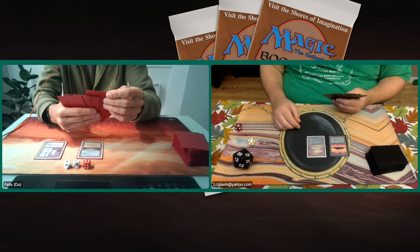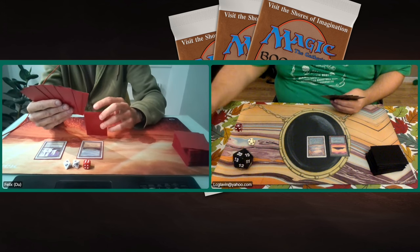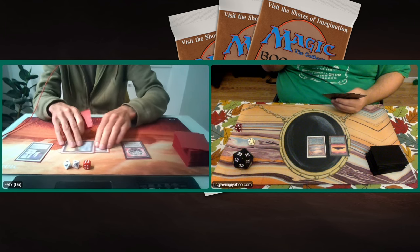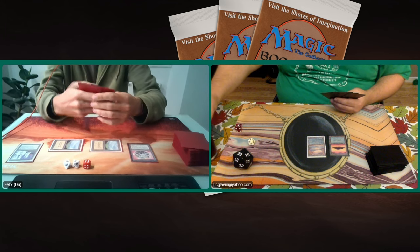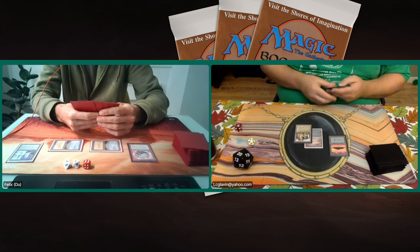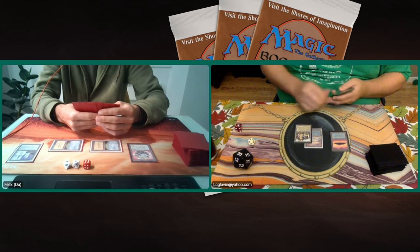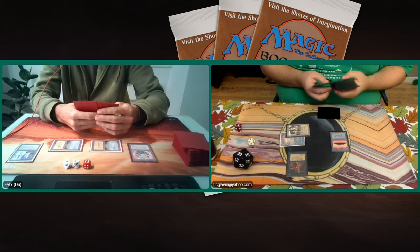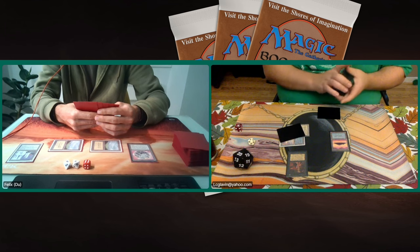Lucas drops an Underground Sea, passing the turn. Felix plays a land and a Felwar Stone as well — surprising, maybe he's got a Jayemdae Tome in hand and wants to ramp up to draw some cards. There's a Hammerheim from Lucas. It's really up to Lucas to try to put some pressure on Felix. And here we see a Demonic Tutor by Lucas — expecting him to go for the Ancestral. He's got that one blue open; it's got to be very tempting to just go for Ancestral here.